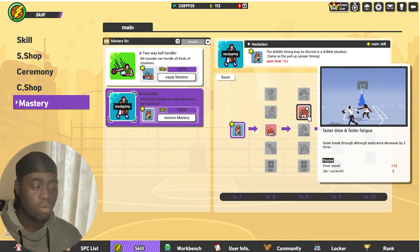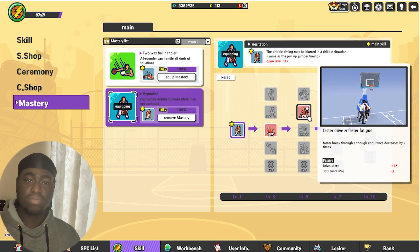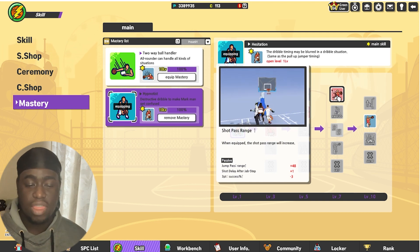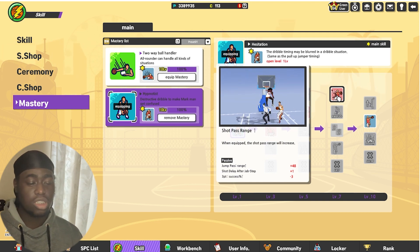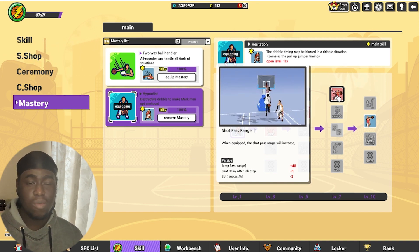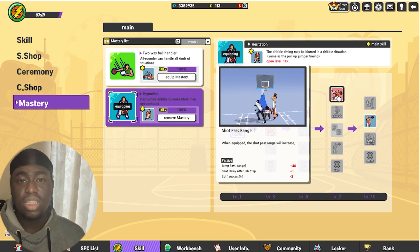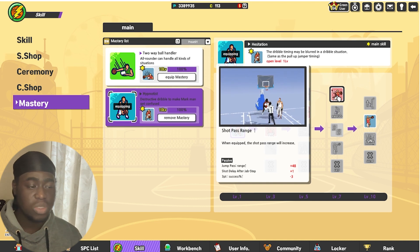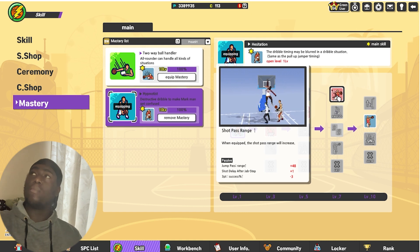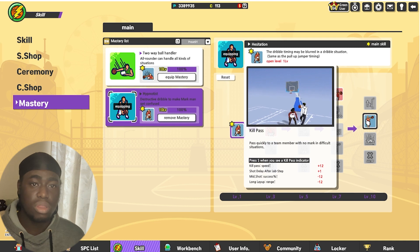For the next mastery line I have drive speed. Remember on my cards I had two lines of drive speed — with this mastery I now have three lines of drive speed and three lines of moving speed. Then we move on to jump pass. You need jump pass. Shot pass range — you need that move if you're playing SW. Jump pass has become essential to the SW game because when you drive in, everybody tries to last-resist you. When you go up and draw attention, if people jump you can always kick it out for a wide open three.